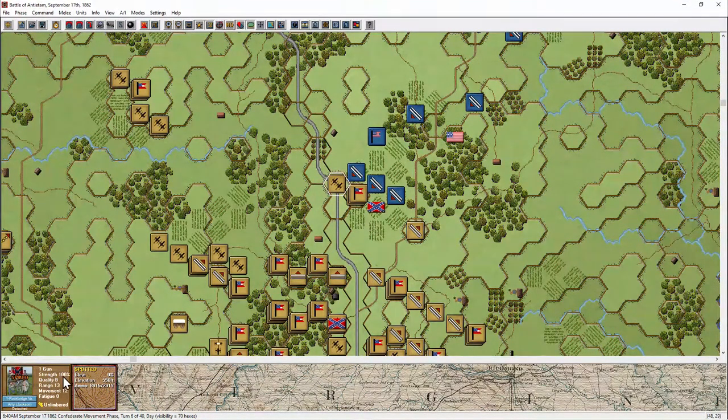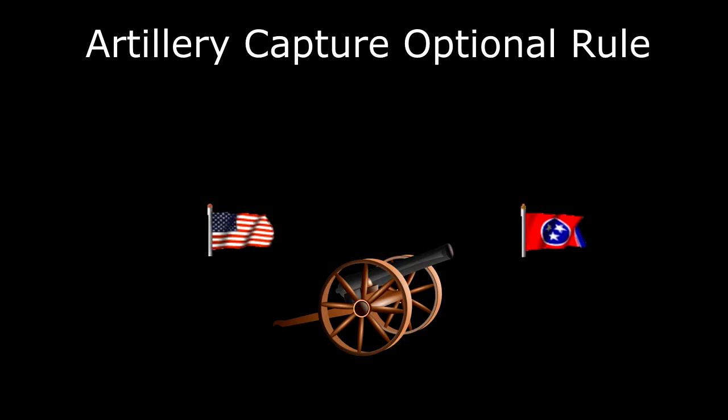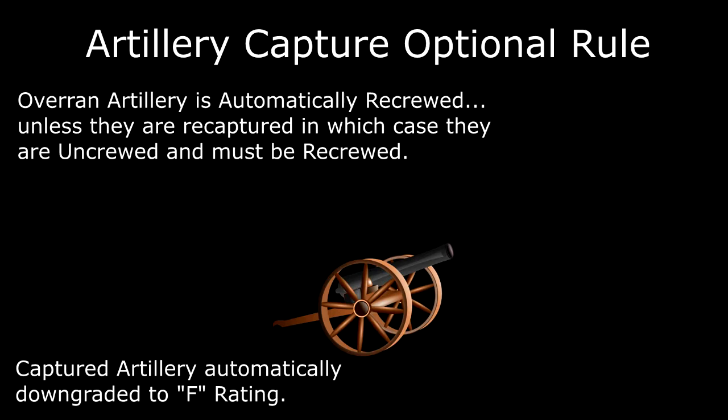Spiking is a command which should only be used as a last resort when you have no chance to escape an impending attack. When an artillery unit is overrun by enemy infantry or cavalry, it simply is destroyed and vanishes from the map. That is, unless you are using the artillery capture optional rule. In my opinion, this optional rule is the most confusing and complicated rule in the entire game. In theory, it allows for artillery to be overrun and captured by the enemy rather than immediately destroyed. In reality, there are so many little-known quirks and stipulations with overrun artillery which confound and confuse even the most veteran of players.